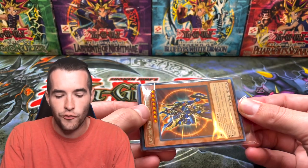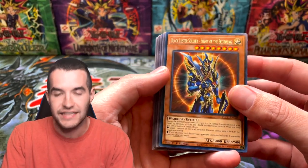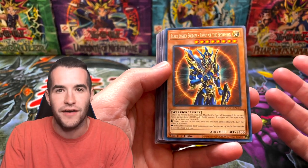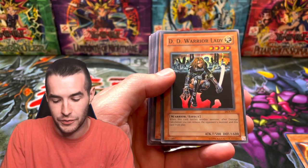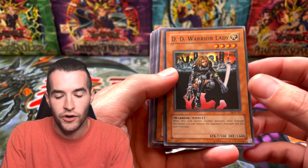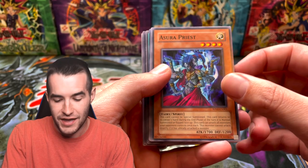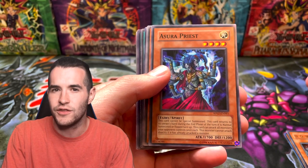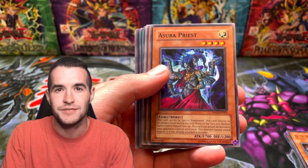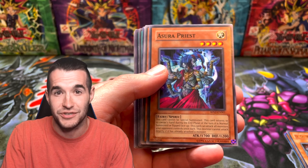So I decided I'd give away some extra goat format cards — this is 16 cards, a pretty big giveaway. These aren't crazy high rarity or anything, but if you don't have a goat deck, this could be a really good start. Most decks have Black Luster Soldier, and this is a good one. DD Warrior Lady is a great card — it banishes, it's a warrior. Azura Priest is actually not that good anymore, I don't think it was in the older tier one decks.